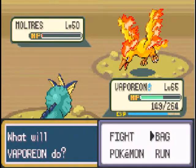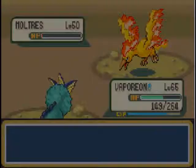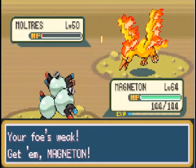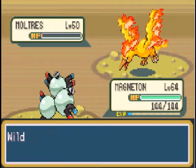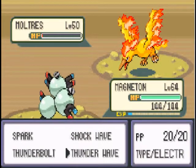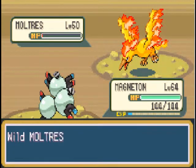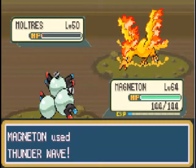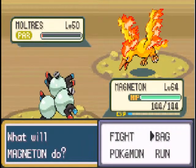Finally! Send out the big guns — Magneton! Gotta be careful, though. Moltres could probably one-shot me. He probably will, won't he? Thunder Wave. Oh, what a fool he was! He could've used Flamethrower to knock Magneton out, but nope — he went and raised his speed even more, for some reason. What a fool! Ultra Ball!